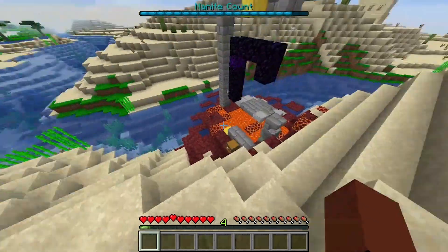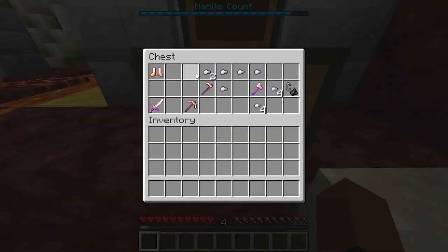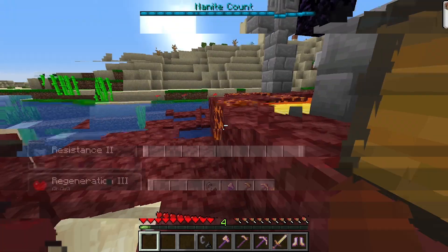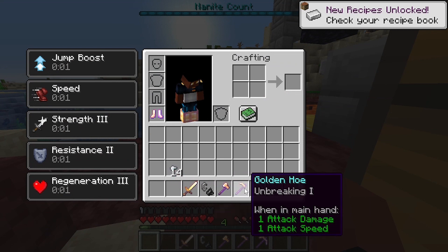And here we go guys. We're spawning near a room in Liverpool, so let's grab some stuff out here. This is a pretty good chest — got all the stuff we need. So let's put that on.